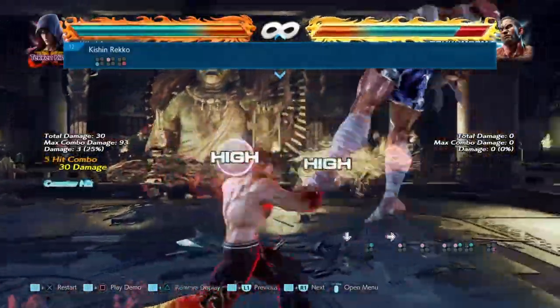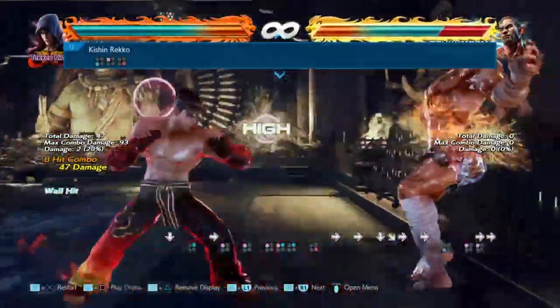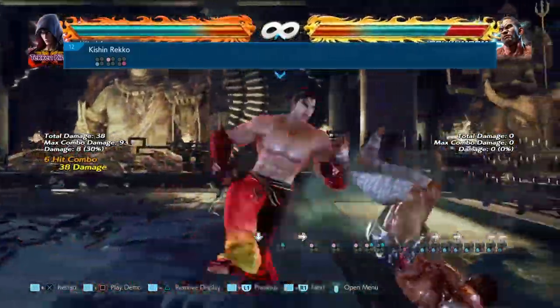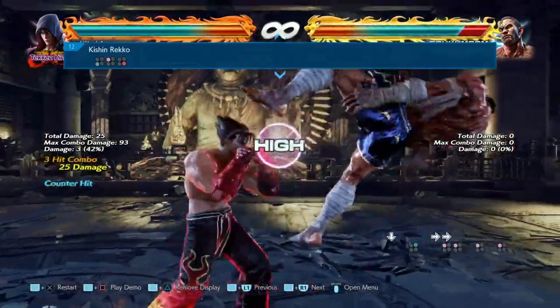When it comes to Jin there are two ways you can do this: first is wave dash, and second is hold and do the buffer trick. This is what that looks like.